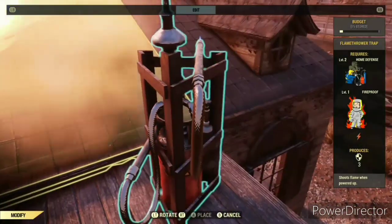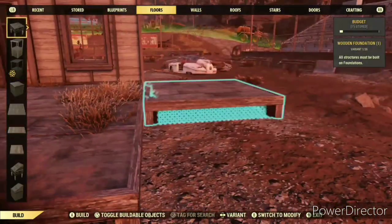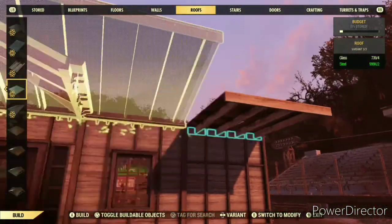Now just burn all that stuff we just did so we can put in our third and final layer of roof. This is both to cover the ugly corner pieces and to have a platform to add some extra detail in a moment.